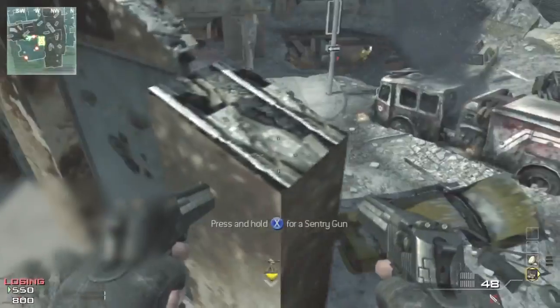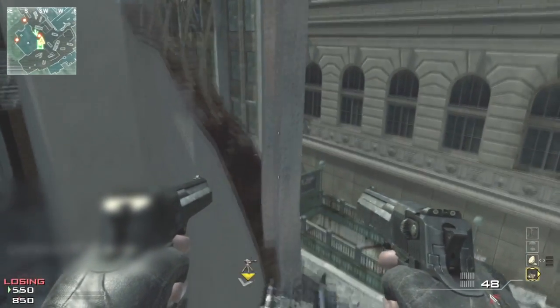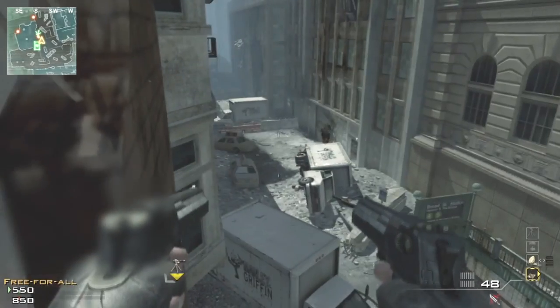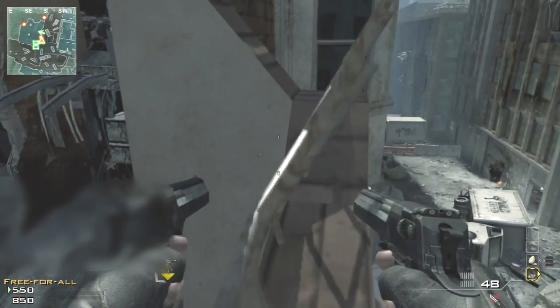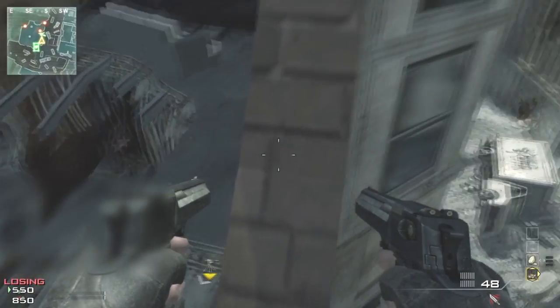Get someone to knife-launch glitchy off that small couch, then get a care package to jump across this little ledge. Then you can slowly scale up towards the top. As far as I know there are like one or two alternatives, but this is probably the easiest and quickest way to get up.